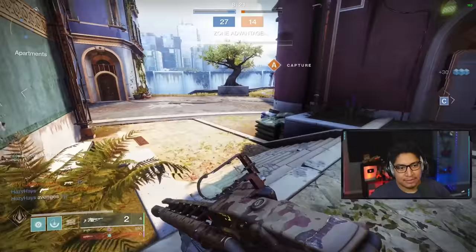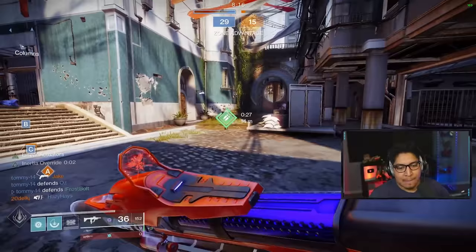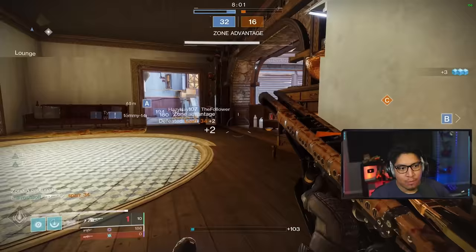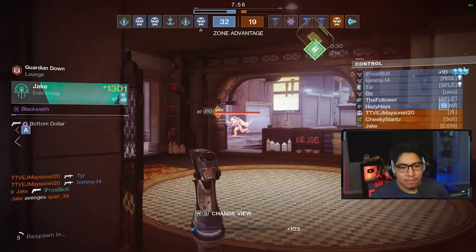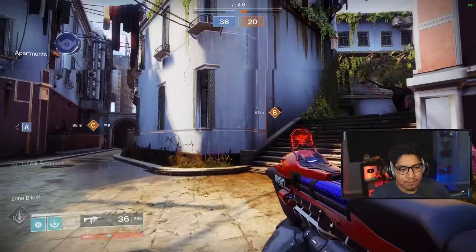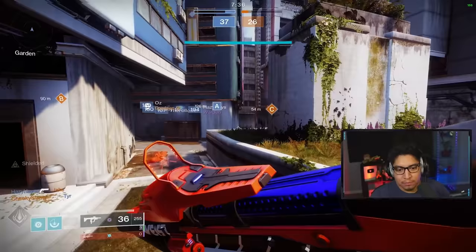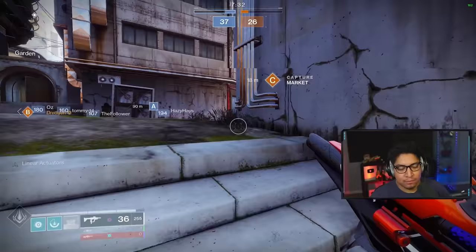Another issue that makes Arbalest so much deadlier is sniping through flinch. You can shoot me to try to counter me, but your primary doesn't matter because this weapon lets me hit you through flinch. What's the point of a charge rate? The charge rate is there to give you a chance to shoot them, avoid them, counter before they can actually hit you. But that's not really the case. That's something they have to change on sniper rifles — sniping through flinch.